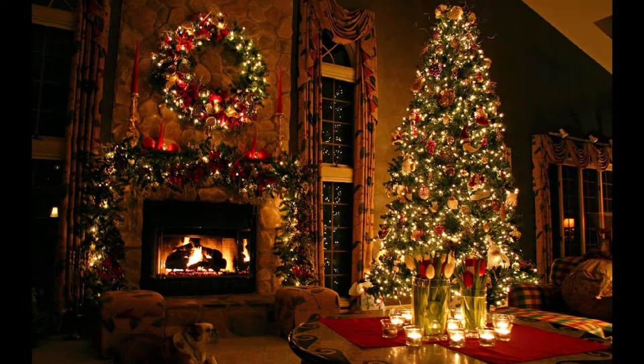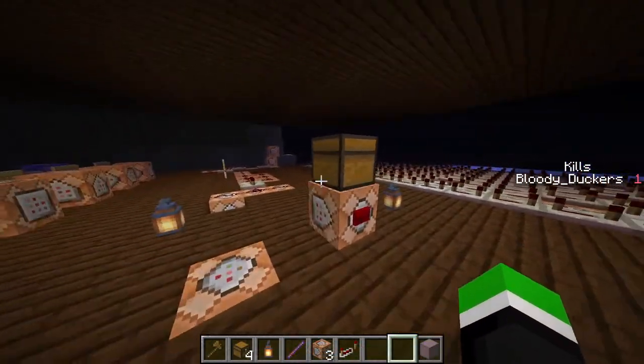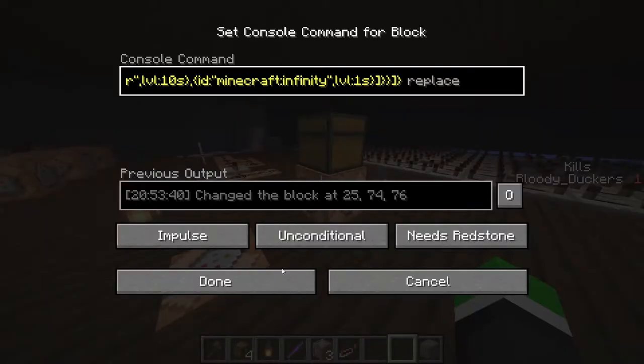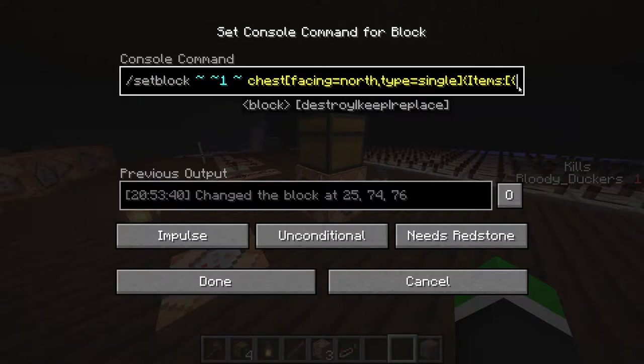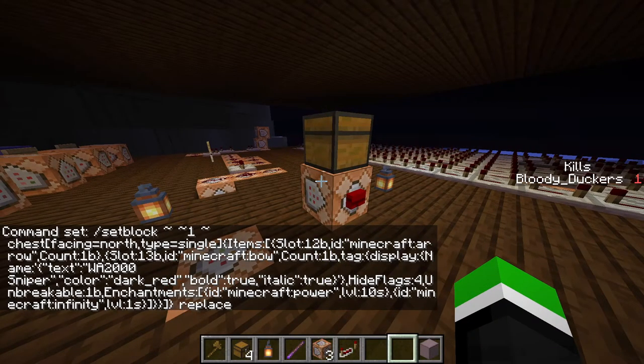What's up everybody? Hope the holidays are going well for all you people. I've got a quick video today for you, just showcasing a recent bug I found in Minecraft caused by a set block command with a chest. So as you can see, this is the command here — it's just setting the block above this command block to a chest with an item in it.